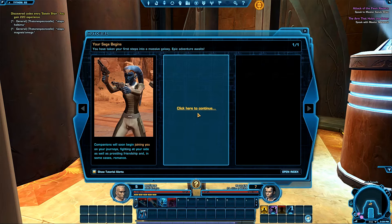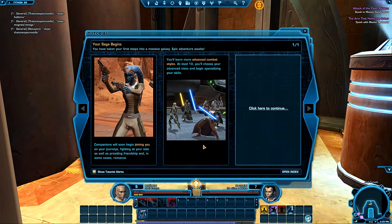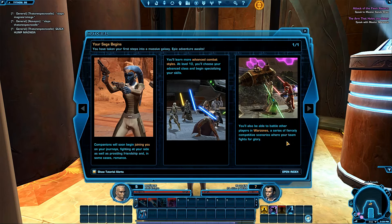A codex entry: 'Your saga begins — you have taken your first step into a massive galaxy. Companions will soon begin joining you on your journeys, fighting at your side, providing friendship and in some cases romance.' At level ten I'll choose my advanced class and begin specializing. I think I'm gonna go with the double lightsabers. You can also battle other players in war zones — fiercely competitive scenarios where your team fights for glory. That's pretty cool, I didn't even know that.